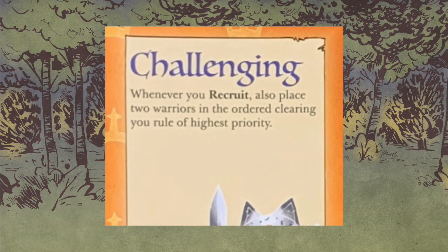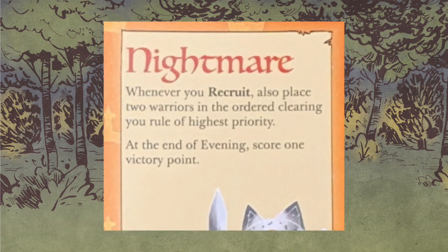Nightmare says exactly the same thing as challenging, except it adds one simple sentence at the end of evening: score one victory point. In episode zero we talked about how roughly one victory point per turn was scaled back from the human faction rules. This is obviously one way to get that back. You're also putting down those two extra cats. If you want the victory point buff but not the extra cat recruit buff, challenging is there for you as well.